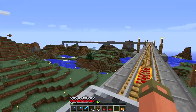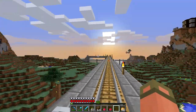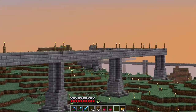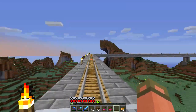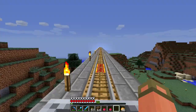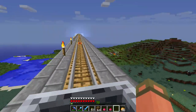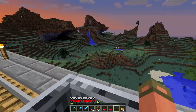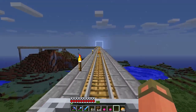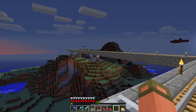We press this button and off we move — we do have to press forward, it does not move us automatically, which is unfortunate. This railway was a pain in the butt, it took ages — like three or four hours of straight building — to the point where I stopped building pillars and stopped putting torches up on the bridge. There are stairs on the sides to give it a little more definition.